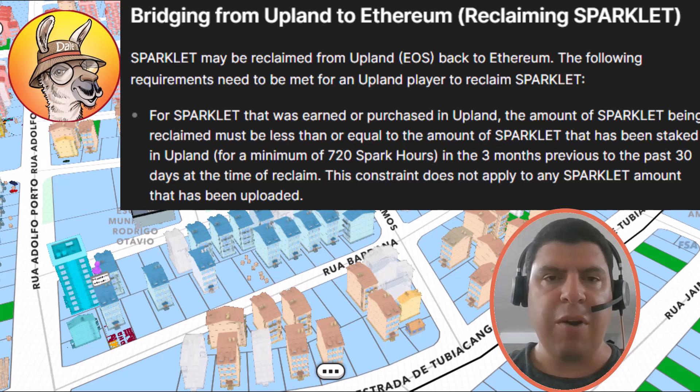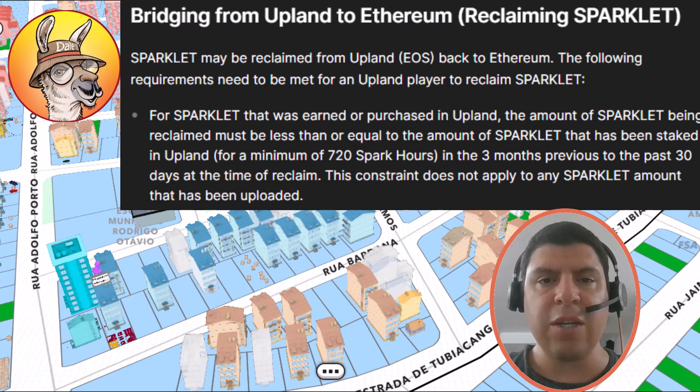Now let's look at another scenario. Day one, you're going to find 200 Sparklet while treasure hunting, and you're going to start staking that for 60 days. On day 31, you're going to find another Sparklet treasure with 200 Sparklet in it. That's going to have to be staked for 30 days, which will take you up to day 61. Instead of removing the initial Sparklet after 60 days, you're going to delay that by an additional day to day 61 — that way you're going to be able to extract all 400 Sparklet.